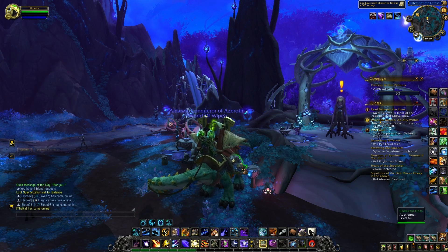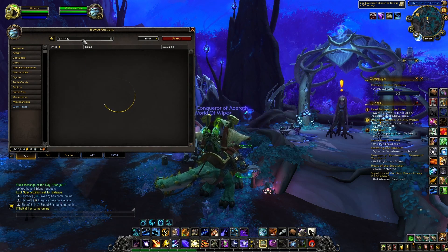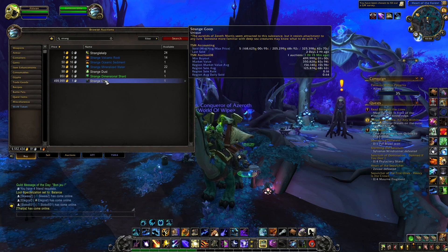I'm going to start with what is in my opinion the most interesting one, and it's going to be the Strange Goop. The Strange Goop is an item that you can fish in Zereth Mortis, and basically when you use the item it increases your chances to get the mount from Irukan by a hundred percent. So basically you're just buying the mount when buying this item, and this is why a lot of people are ready to invest a lot of gold to get it.